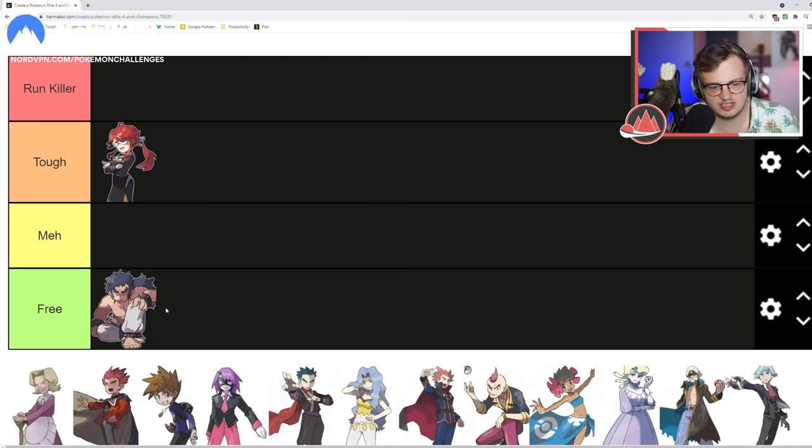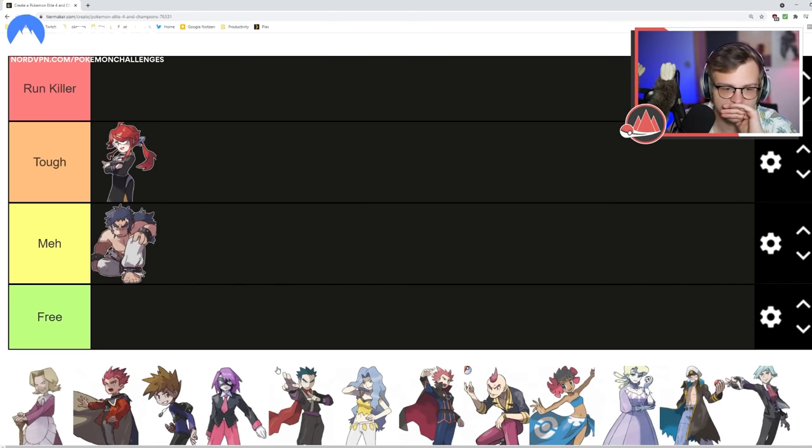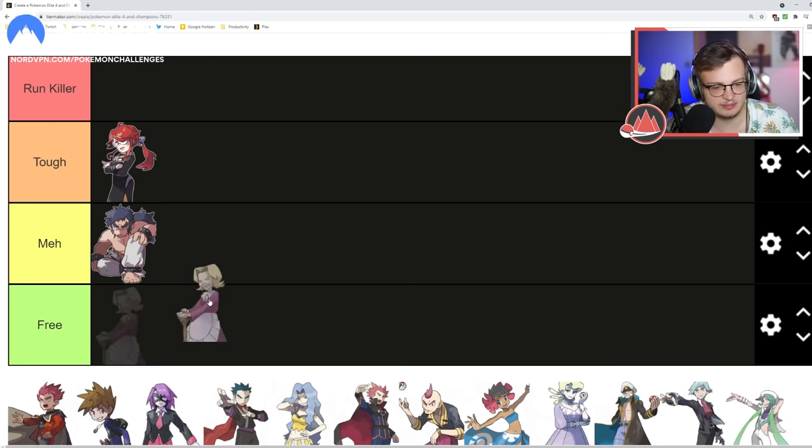The Machamp can be a problem if you don't bring a good answer, and you have to build your team around the other Elite Four members too. Bruno is also in Johto and in Johto he's a little bit harder, so I'm averaging that out and putting him in Meh. Agatha — especially in Gen 1 but also in FireRed/LeafGreen — I think she's Free. The status conditions can be rough but she has like one pokemon three times, so if you have a counter you're probably okay.